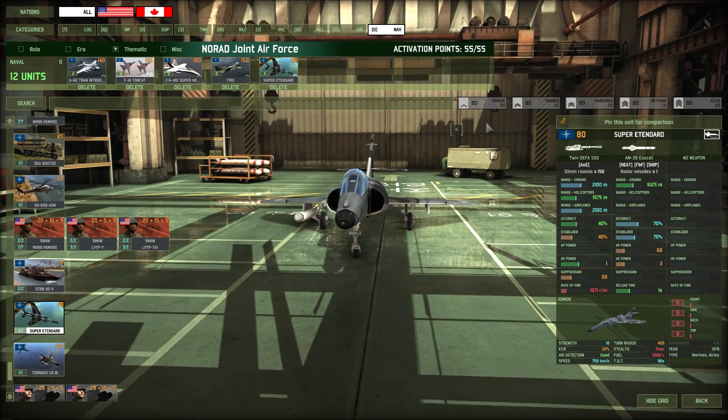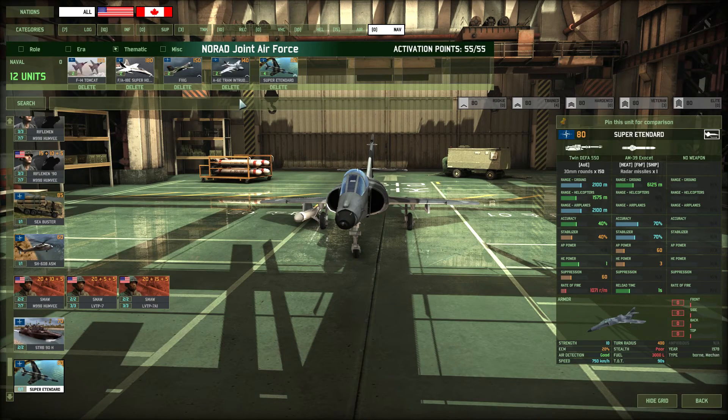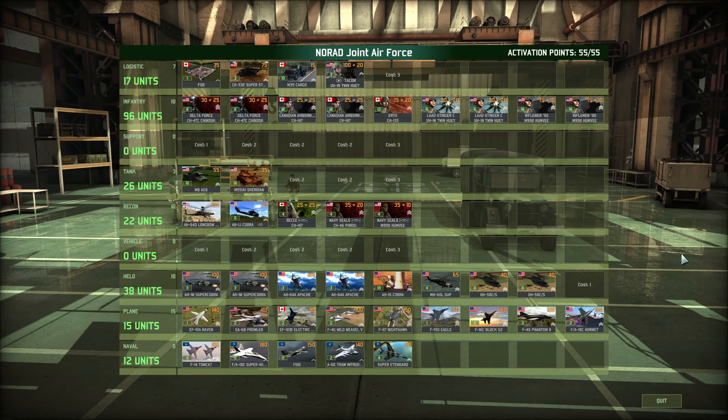We are going to finally wrap it all up with the final plane, which is the Super Etendards, and we are going to reorganize it. There we are - this is our deck, this is our NORAD Airborne deck. Remember, this is exclusively for 10v10 because you have so much SEED; you're basically trying to punish the enemy Red Force players for not turning off their radar. With 10 players, chances are at least one of them forgot to turn off their radar. You could just fly these guys around, skirmish, and just take them out left and right.